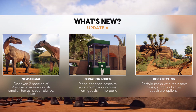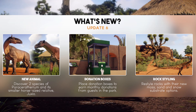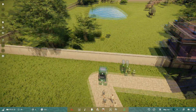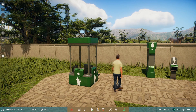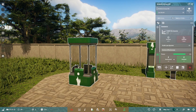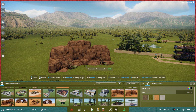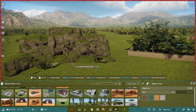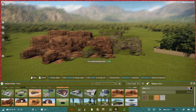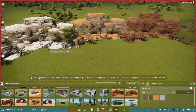Also in this update they have added donation boxes, new rock stylings that add moss, sand, snow and substrate options, and mangroves to expand your wetland foliage with a selection of three new mangrove trees. The donation boxes were pretty cool — it seems like an alternate version of income. The rock stylings can be green for forest, orange for desert, and snowy for winter environments.